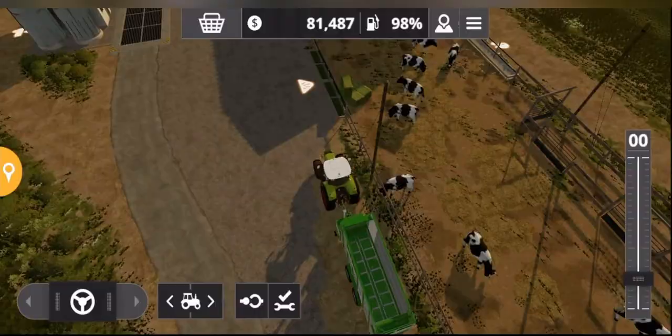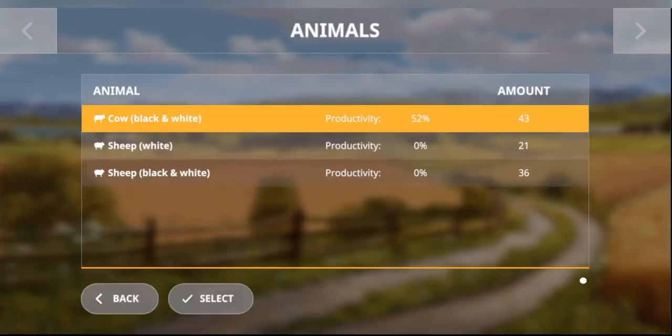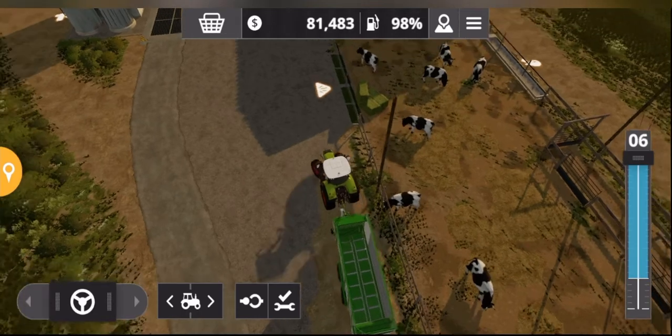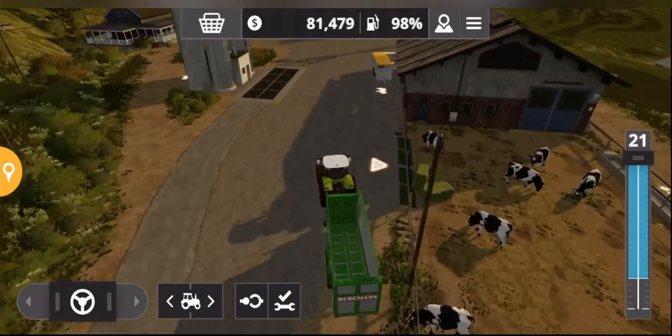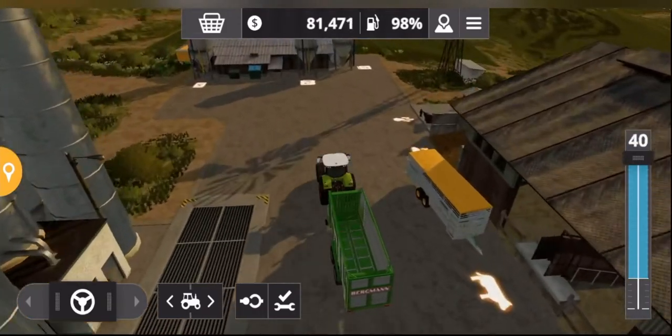Now that's unloaded, you can see that the straw level is now a lot higher. What we need to do now is get some hay.